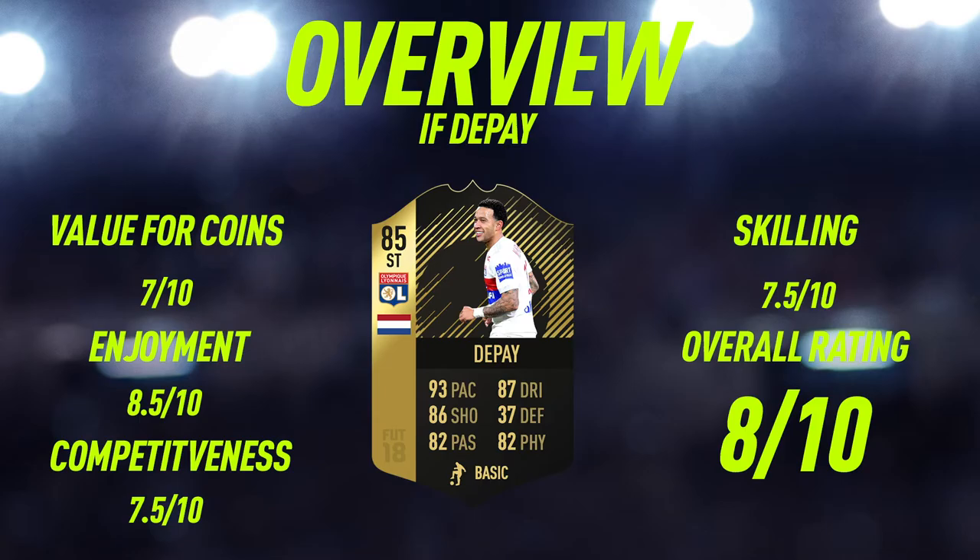Now looking at the overview for second in-form Memphis Depay. Value of coins — I'm going to give him a 7 out of 10. He's going for around 120,000 coins at the current time I recorded this video, and in my opinion that isn't a bad price, but I do think he will drop eventually to maybe 80 to 100,000 coins, especially when his Team of the Season card is released, if he gets one of course. Enjoyment-wise, I'm going to give him an 8.5 out of 10 — he was a very enjoyable card to use and I'm definitely glad I tried him out. Competitiveness-wise, I'm going to give him a 7.5 out of 10.